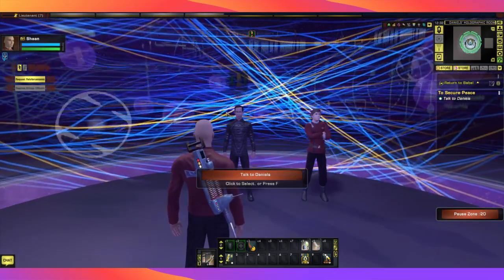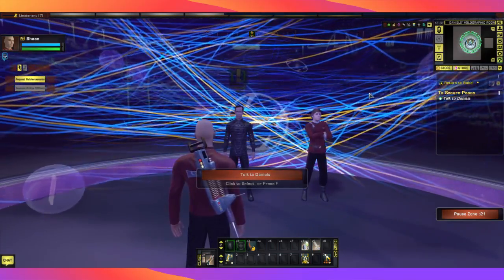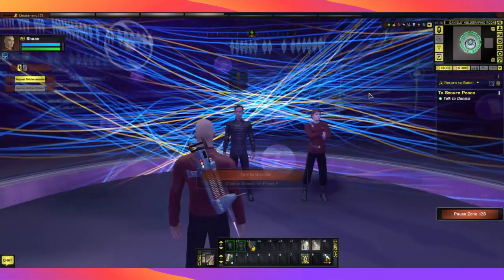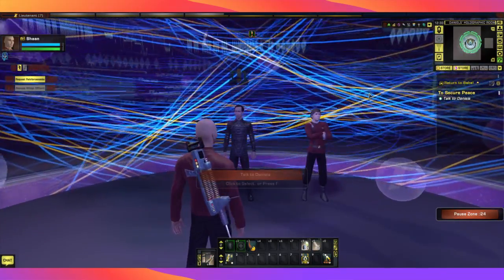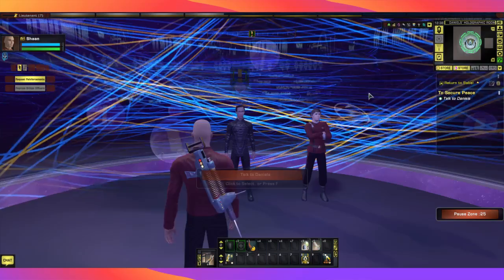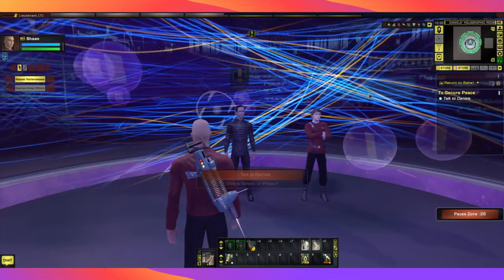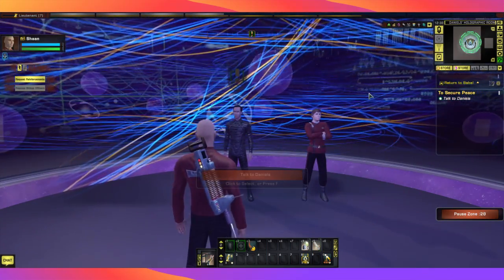On screen we get green writing telling us that some characters have gained special items. There is a conspiracy theory that it's just there to encourage you to buy lockboxes and keys. We can actually turn that off, so after this mission I'm going to go into the options and turn off the fly-ins. In the tutorial we talked about turning them off, and I will do that shortly.